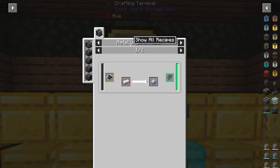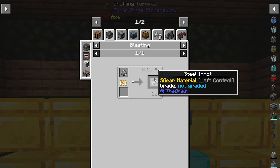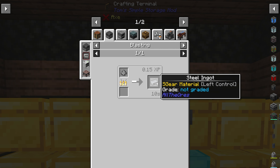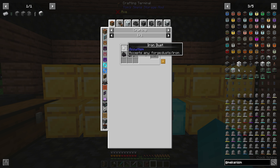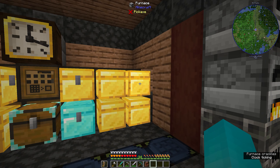Once we get one metallurgic infuser, we can fill it with some coal and put some iron in it. It'll turn into enriched iron, which can go back into the metallurgic infuser, turn into steel dust, which can then be blasted down into steel. We can also make steel dust with some iron dust and an ore hammer. We are going to make two of these — that's all we need to get started.